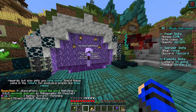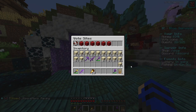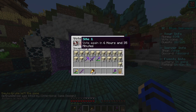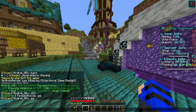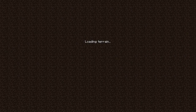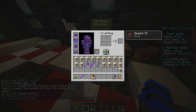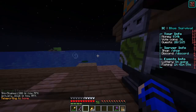Every time you vote you get around six keys, and you can shift-click to open them all at once. Voting also gives you around three hours of flight, which is really useful. The vote links even tell you how much time is left until you can vote again. For money, I've been going to the blaze grinder for XP and sometimes money since you can sell blaze rods.